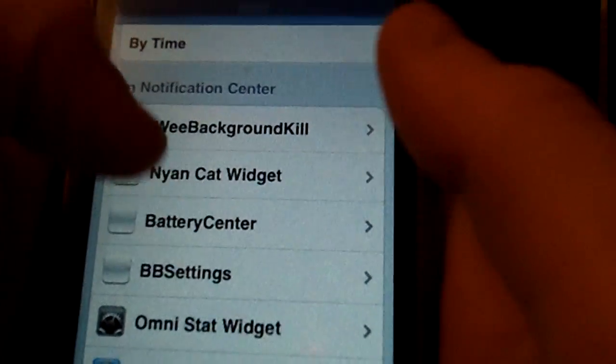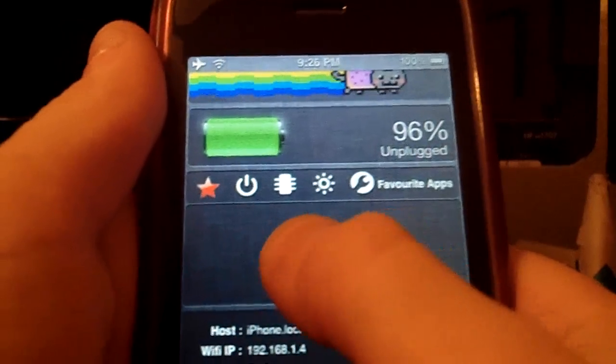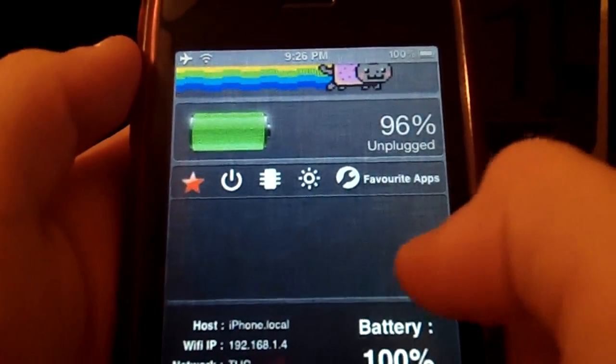Then I have BB Settings, which just has the power, stars, hearted, previous, or favorite apps.